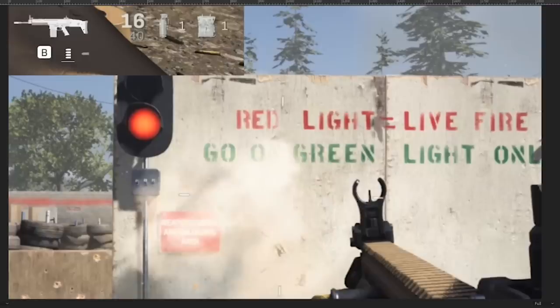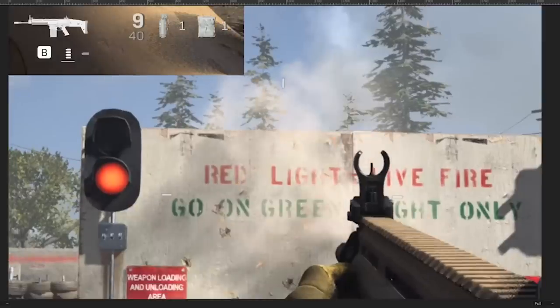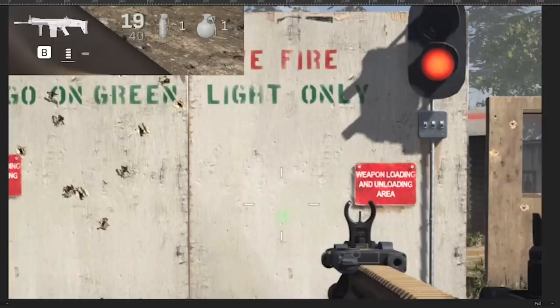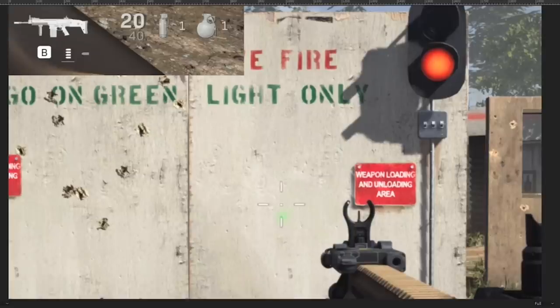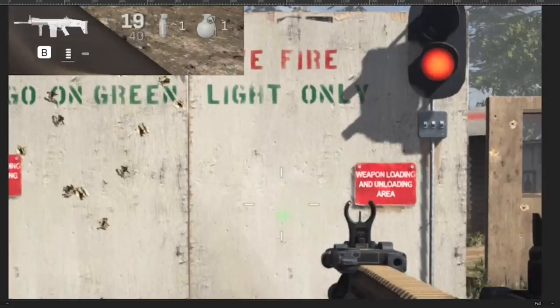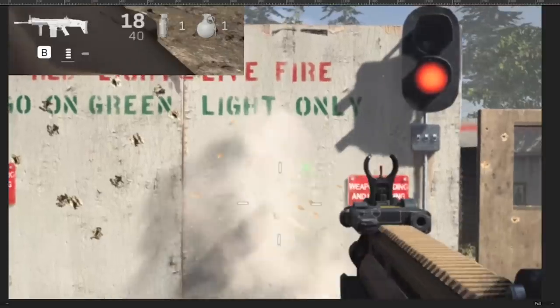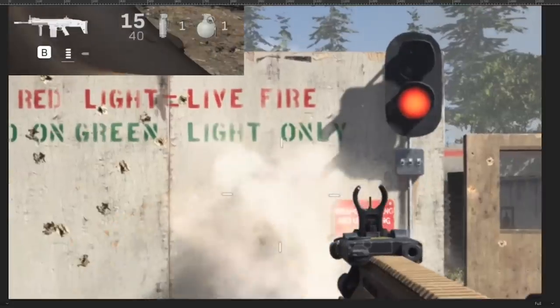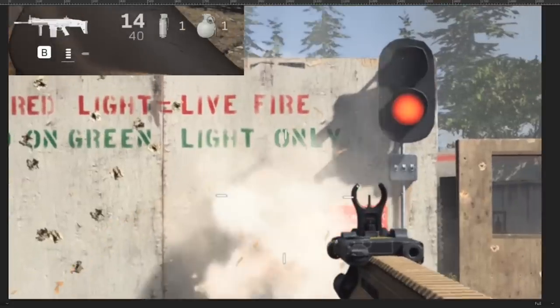Just about every single weapon is this way. If we take a look at the SCAR again, but this time with the hipfire-reducing foregrip and the green laser — which should be the best two hipfire attachments — it's not a ton better. It starts off tighter, but as I fire you can see it gets wider and wider. We're at four shots, five shots, and at about six shots it's already touching the sights on the gun again.